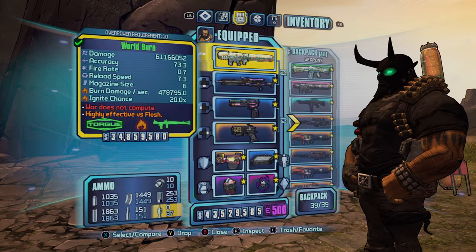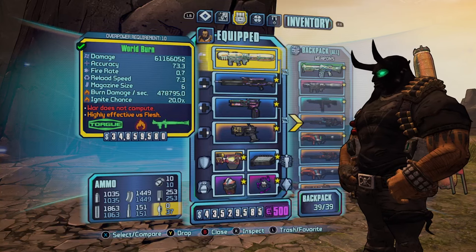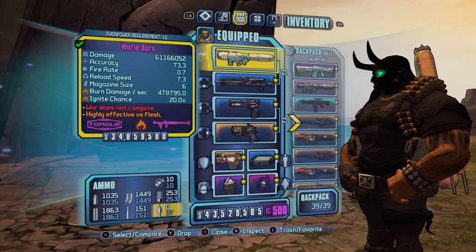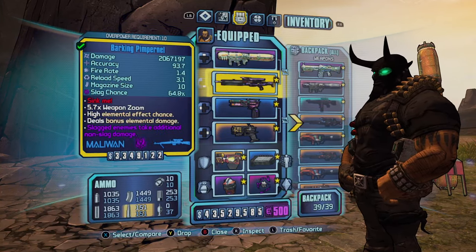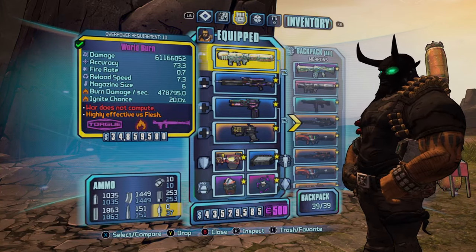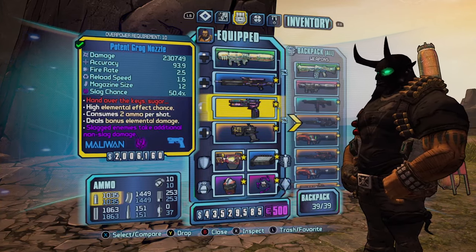Before we jump into the gear, if you could like and subscribe it would be much appreciated. So the gear you'll need: a World Burn and a Slag Pimpernel. Pretty much you want the World Burn in your right hand to transfer the damage over to the Pimpernel, and it needs to have no rocket ammo, so you need to use up all of your ammo on the rockets to transfer the damage over.